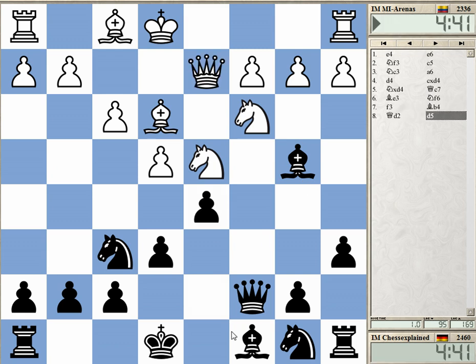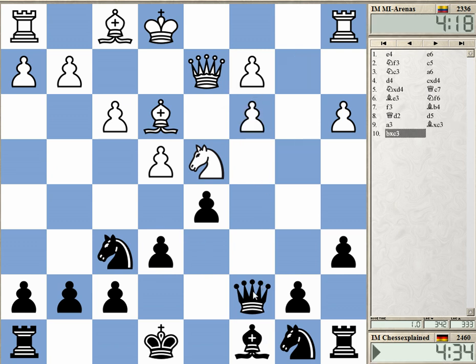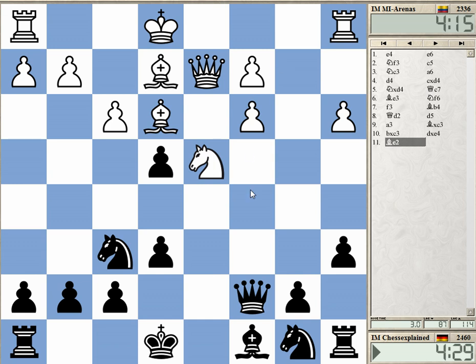It's quite remarkable that you get this against an IM. It's really well known that you cannot play the English attack against the Khan. The problem is the big instant pressure on the center, and I immediately win e4 here.